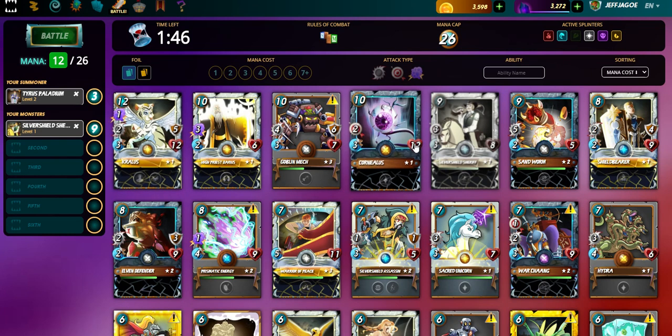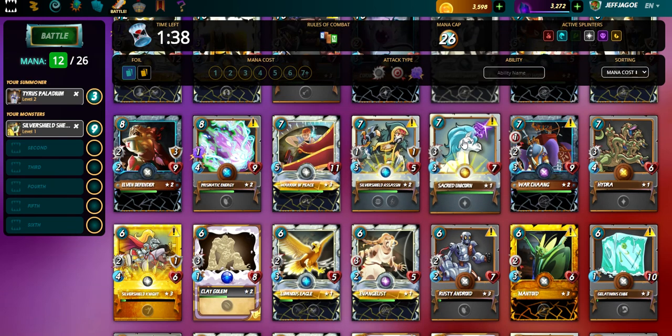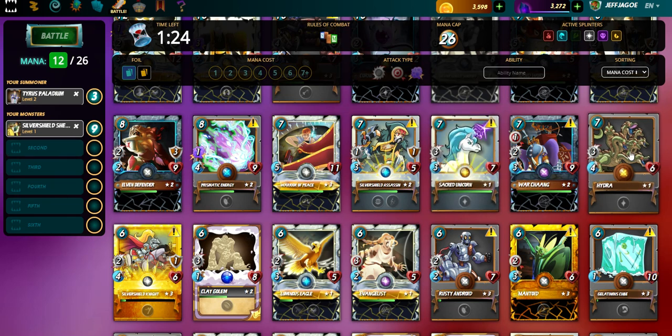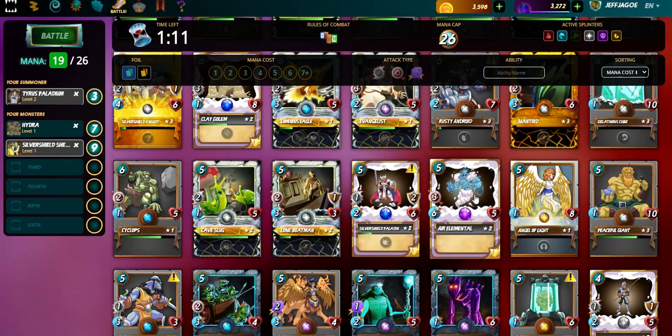Now let's try to fill the deck with some nice cards. We'll put a Sacred Unicorn up front — it's got a 3 melee attack. Actually, we're going to swap that Sacred Unicorn out with this Hydra. Neither of them can heal right now, but Hydra's got a little better speed. Air Elemental — definitely a nice card to put in here. He's got a 6 speed.